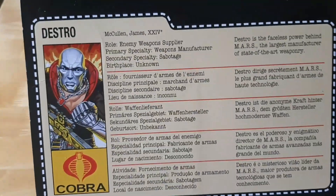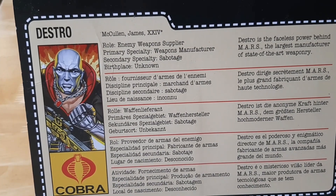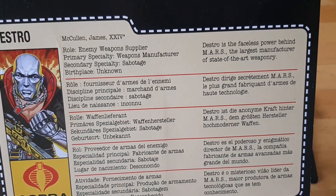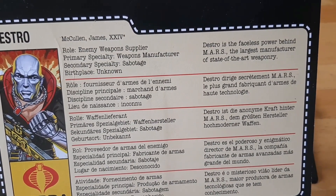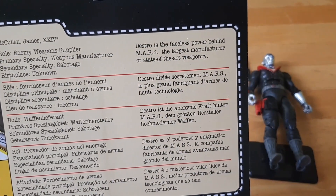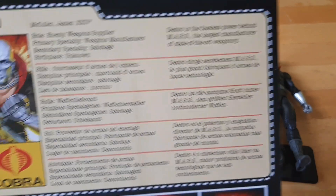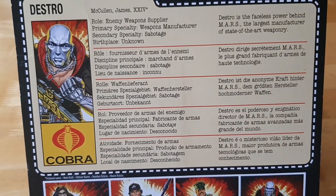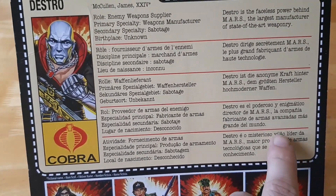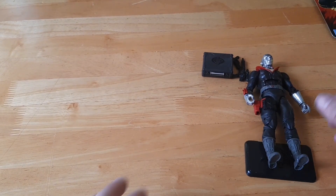Let's have a look at Destro's file card. Macallan James the 24th. Role: enemy weapons supplier. Primary specialty: weapons manufacturer. Secondary specialty: sabotage. Birthplace: unknown. Destro is the faceless power behind MARS, the largest manufacturer of state-of-the-art weaponry. And there you go — it's in different languages and you can cut out the actual file card and keep it if you want.